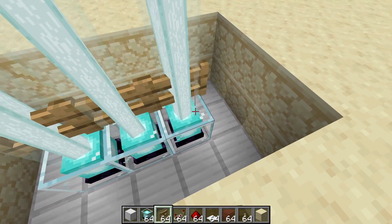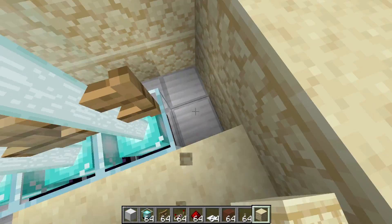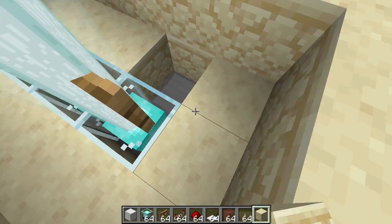Place fences on top and cover around the beacons with your regular blocks, so it looks like this.